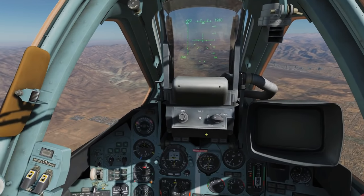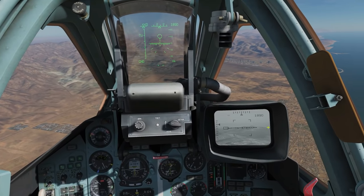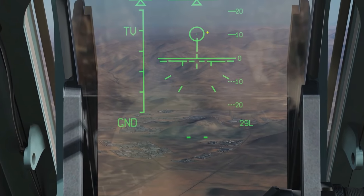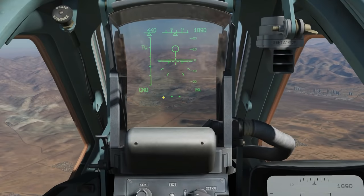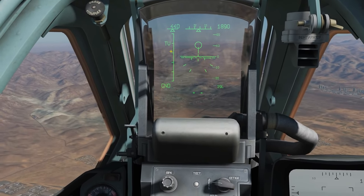Next we want to turn on our Shkvall. You can see we've got a TV camera — basically that's the display there. The first thing we're going to do is locate our Shkvall reticle roughly on the tanks by manoeuvring our aircraft, then do a ground target lock. We can also tell the Shkvall is activated because we've got 'TV' showing on the display.